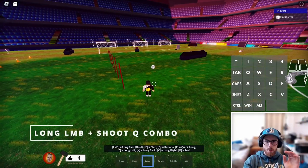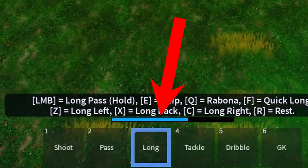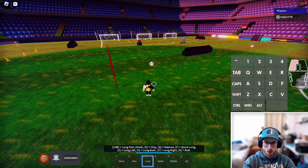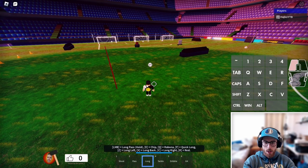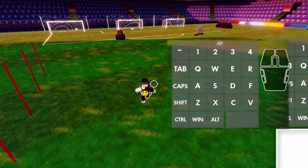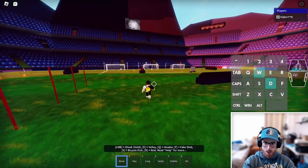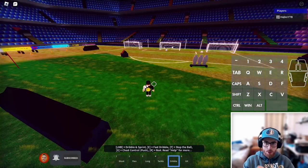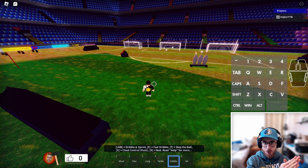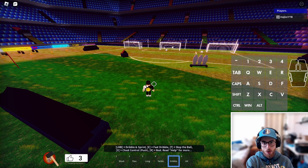You can do the same with the long tool — it will have a slightly higher lob. You do it by charging your long shot, then when you approach the ball click 1 and Q. You'll see it has a slightly higher lob. These are the basic and advanced long distance shots — I don't know many of the advanced ones to be honest, and they are pretty hard to do.